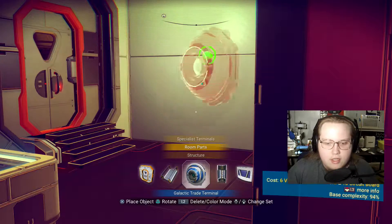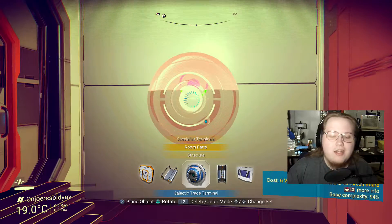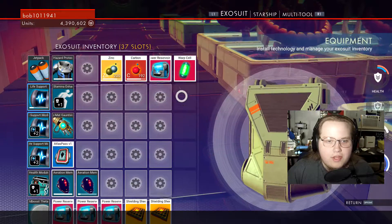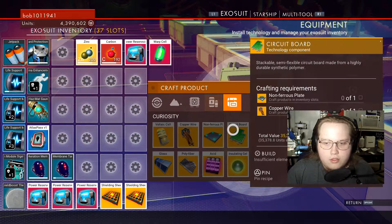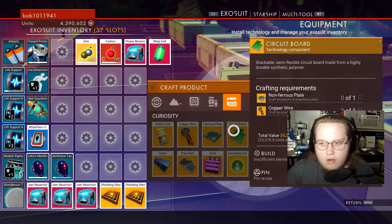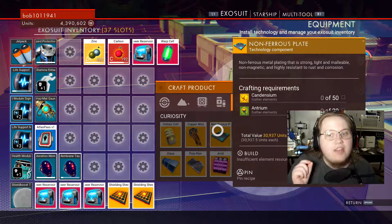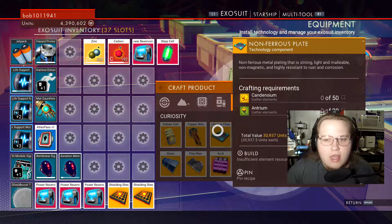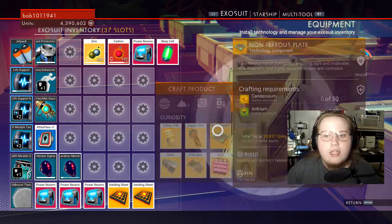This is a galactic trade terminal. I'm going to slap it on this wall right here. We need six Voltic Cells, 500 Emeril, and 10 circuit boards. If we come to my inventory and hit craft product recipe, we'll see that circuit boards require one non-ferrous plate and one copper wire. A non-ferrous plate is 50 Condensium and 20 Antrium. I have an intense amount of Antrium because that's everywhere on every planet in caves. Condensium you can only get from certain planets, but because of the new crafting stuff, I can now craft it.